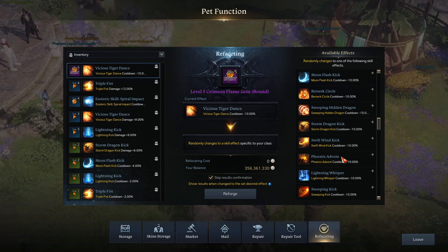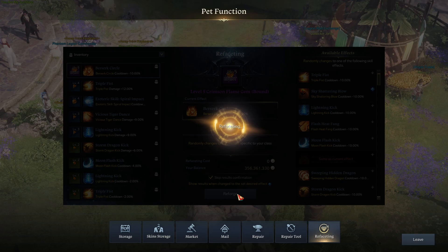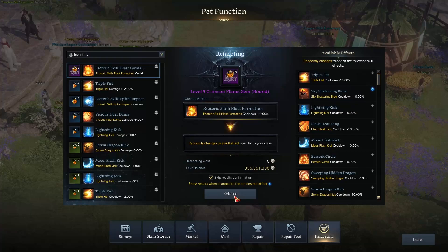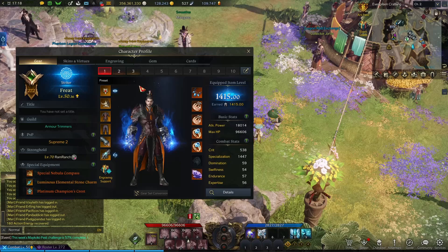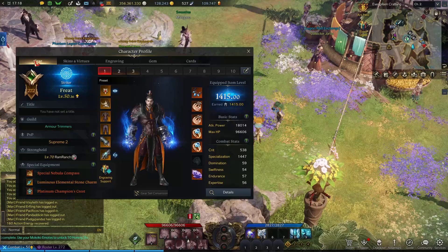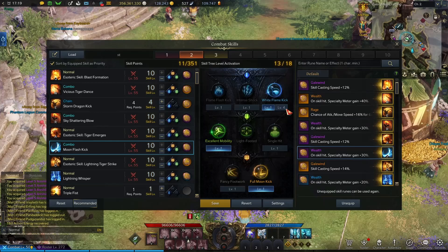Lightning Whisper. And this needs to be re-rolled into Sky Shatter — right here. We can just rip it. Sky Shatter. Good lord. I think all the admin work is finally done, in terms of gems and build.